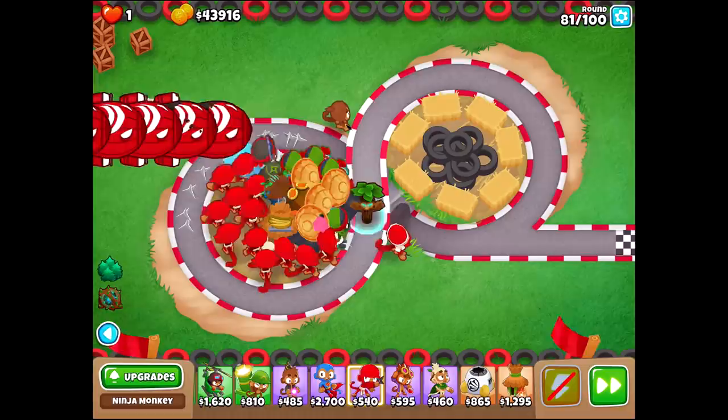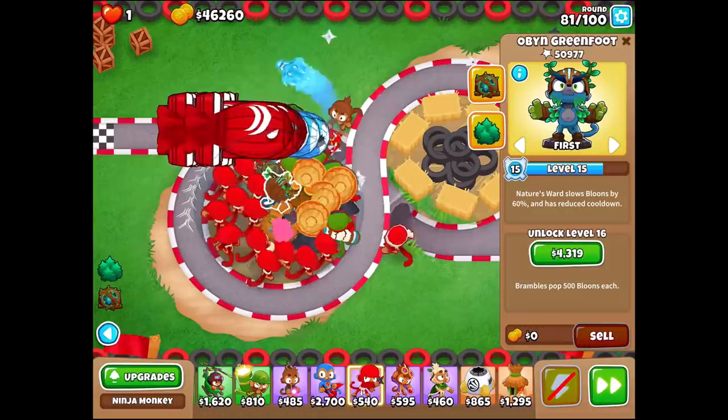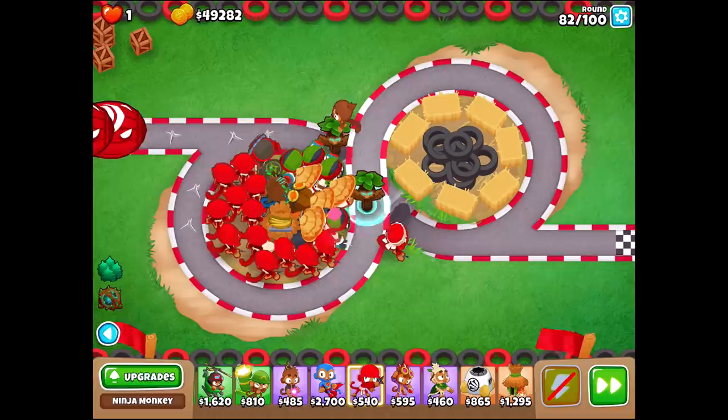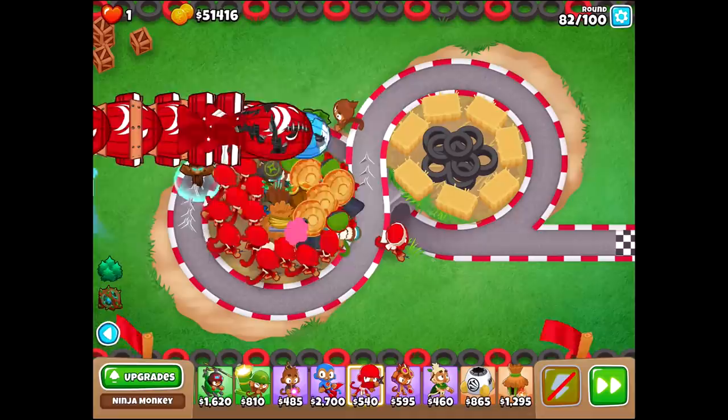Slow down that ZOMGs, baby. I have not been using any of Open's abilities so far — I don't know how much that's going to matter, or if I'm going to have to actually use it around 81 or 82 maybe. I don't think I will, but I'm just leaving it as an open opportunity. He's still popping quite a few bloons — look at that, he's popping like 200 per shot right now. That's a pretty decent amount of bloons actually. Still about $15,000 down though.